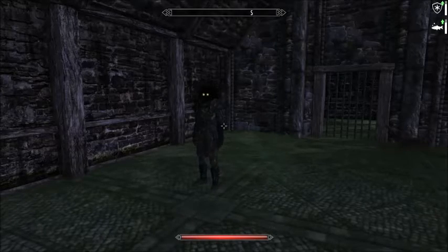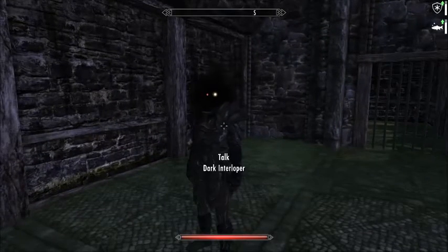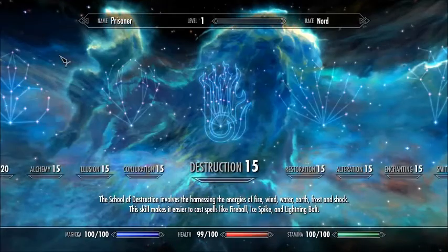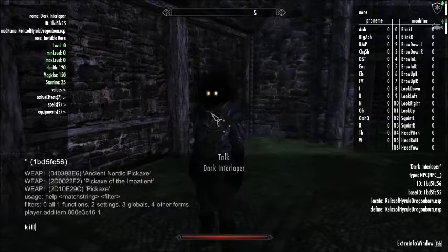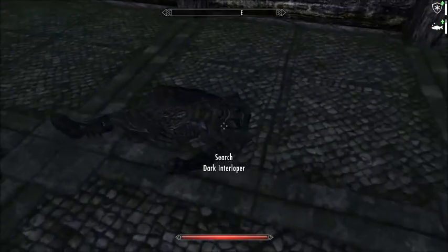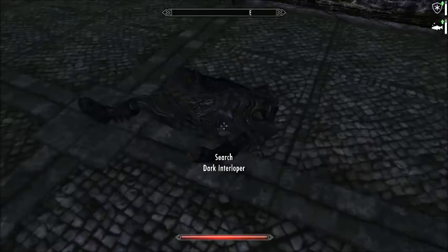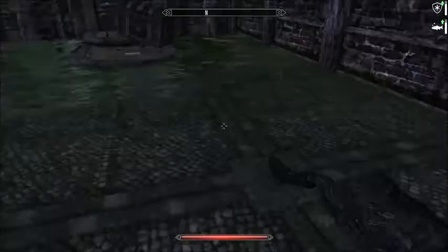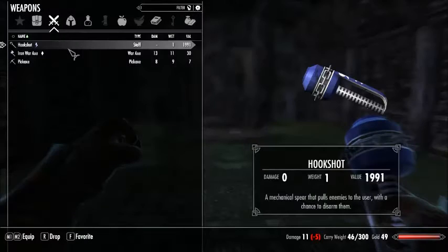The thing you came for is the dark interloper. This character is level one, so I'll just go ahead and take him out. Dark interlopers are unique — he is carrying the hookshot. And the hookshot is a staff. By default, when you equip it, it doesn't have the hook, but more on that later.